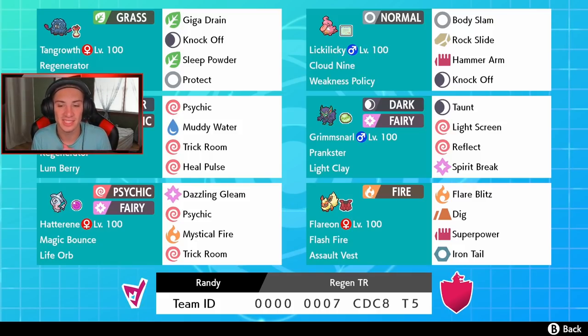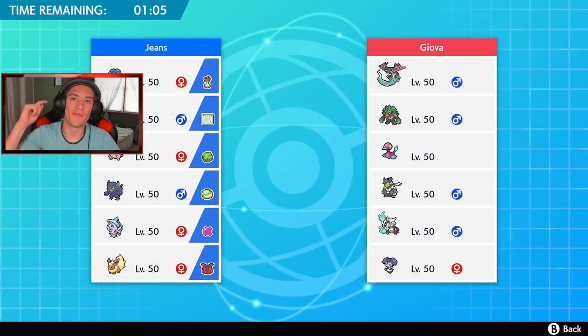In the final spot we got Flareon. It has Flash Fire so it can just soak up a fire move and not even take damage from it - Flare Blitz, Dig, Superpower, and Iron Tail. If we have Tangrowth out and we know a fire move is coming in, we can swap Flareon in and get rolling from there. The rental code is at the bottom of the screen. I'm so hyped for these Sinnoh evolutions - I cannot wait for all the others to come out in the Crown Tundra. Let's hop onto that ranked ladder and get some wins with this team.